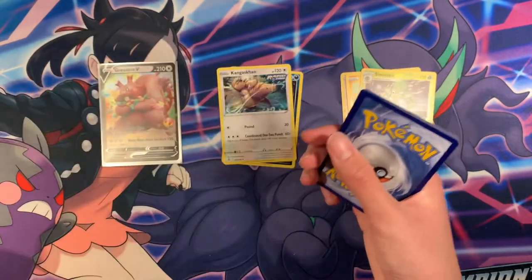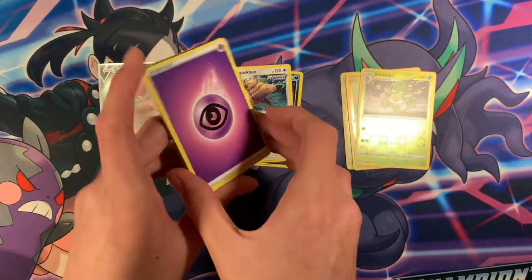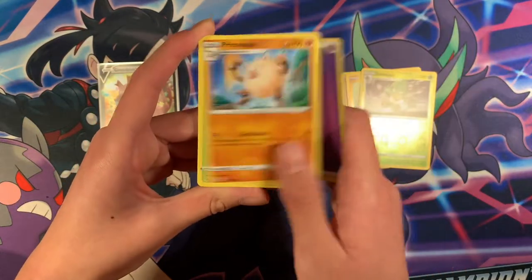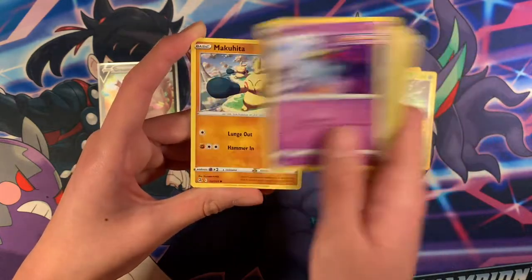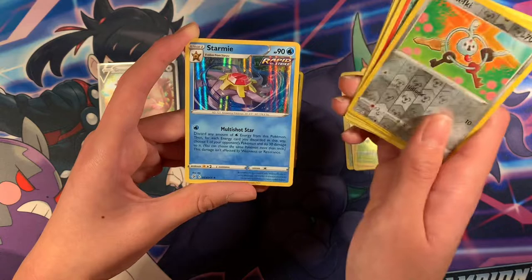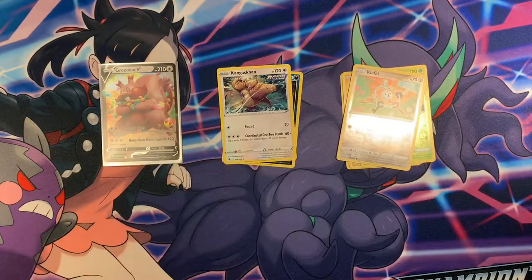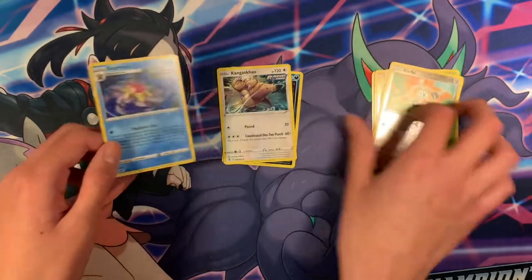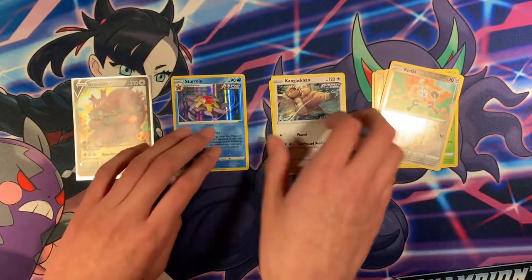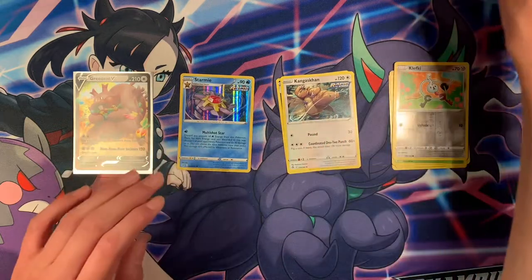Code. We've got Psychic Energy, Primeape, Zarudé, Delcatty, Drippy, Makuhita, Rookidee, Grapploct, Scizorpede, Klefki, and Starmie Holographic. I think this is actually my first time pulling this card — I don't think I've seen it before, so it's pretty cool.